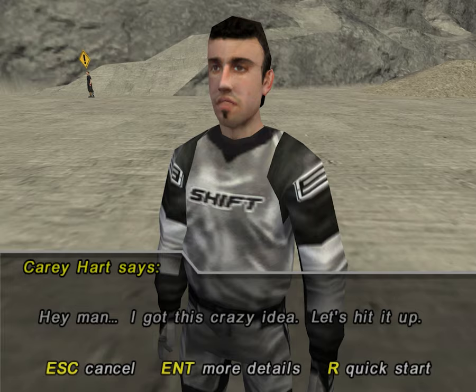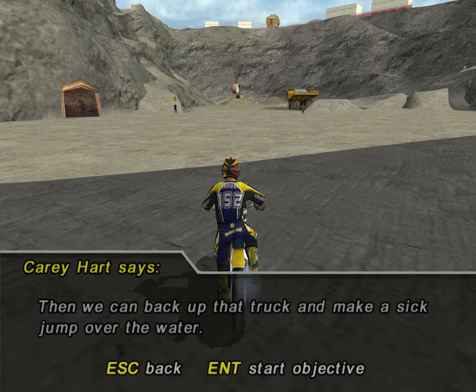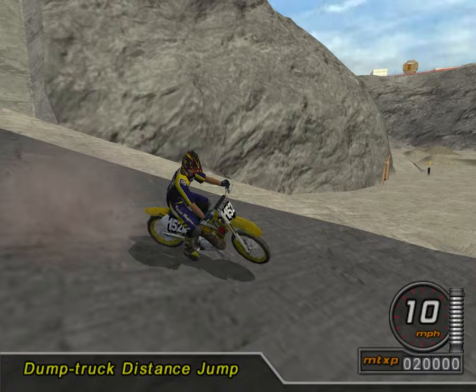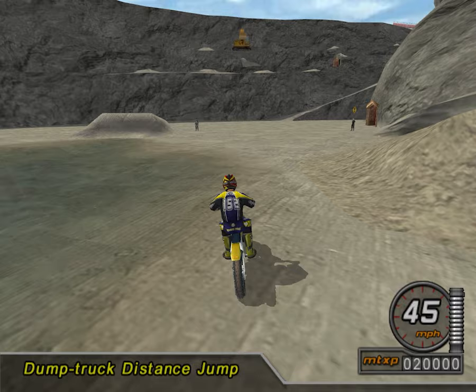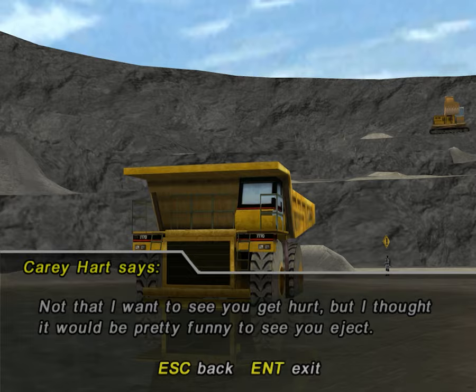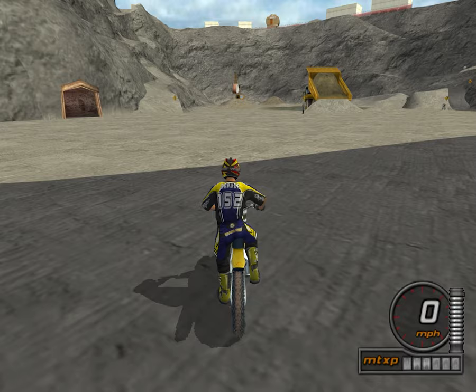Hey man, I got this crazy idea — let's hit it up. See that dump truck over there? Jump in the back, grab those keys, then we can back up that truck and make a sick jump over the water. Alright, so we're just trying to jump into the dump truck from a distance. I'm going to get a little bit of a run so I don't miss it. It was honestly a terrible run, but let's see if I still have enough speed. Yeah, easy in the end — got the keys, jump out, and turn around. I feel like I'm in a different camera view or something, but I don't think I pressed anything.